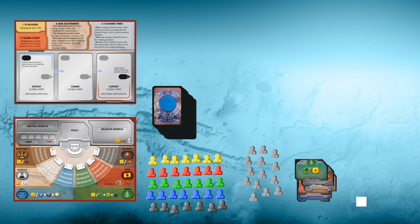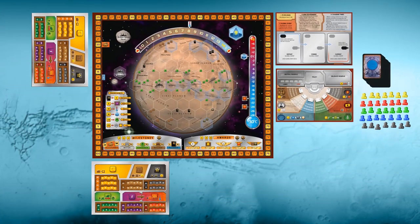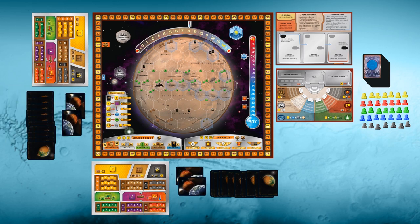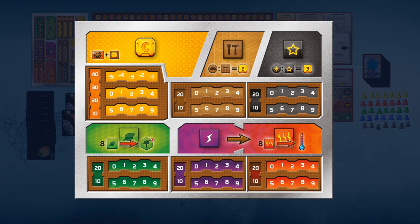Now we want to place the Terraforming Committee board and the Global Event board next to the main game board. Here we are getting ready for a two-player game, receiving ten cards and two corporations each. By the way, these are the new dual-layer player boards we have designed. If you don't have them already, make sure to get them.